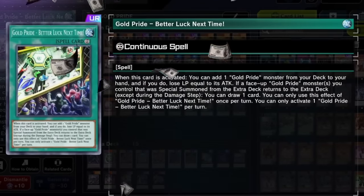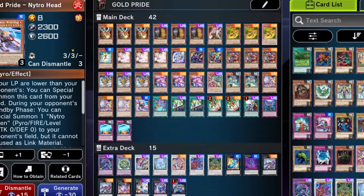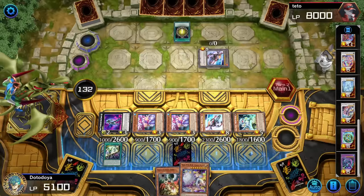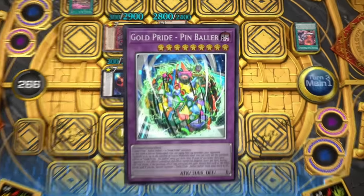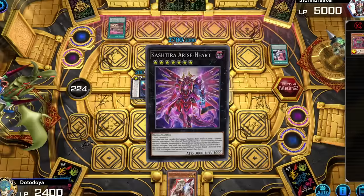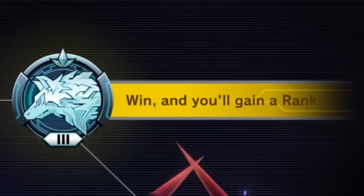Gold Pride is hands down one of the most expensive decks I've ever built in Yu-Gi-Oh! Master Duel, with my list costing around $300 worth of gems. And to make matters worse, the deck isn't even Tier 1. It is, however, a lot of fun and really strong when it gets going, which is why in today's video I'll be taking it onto the rank ladder to see how it performs and if it can get me to Diamond and above.